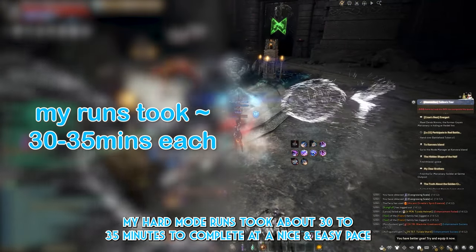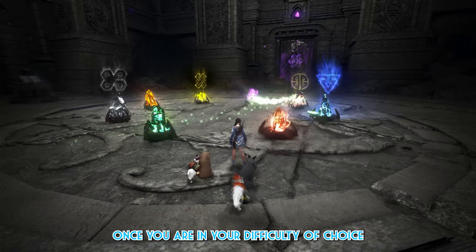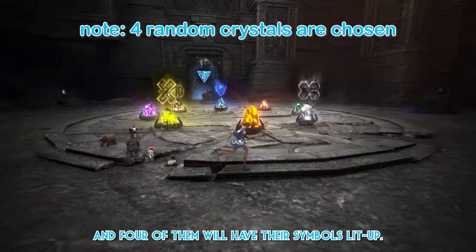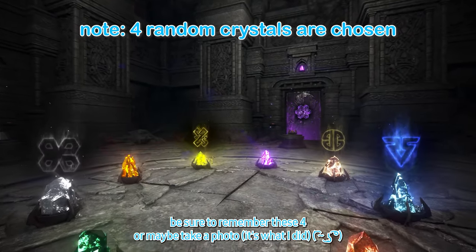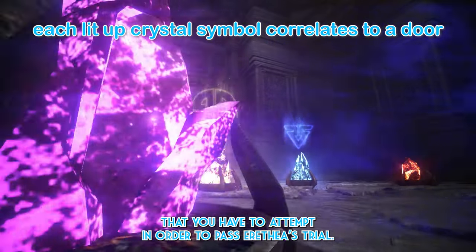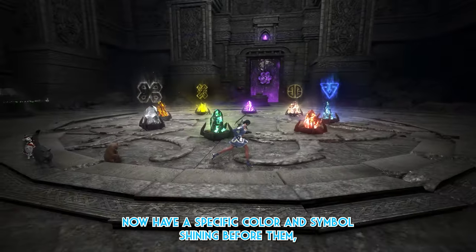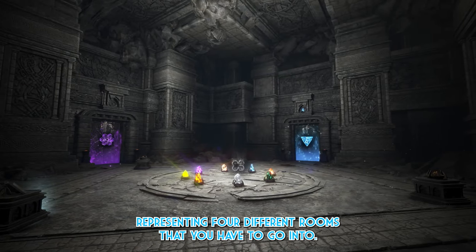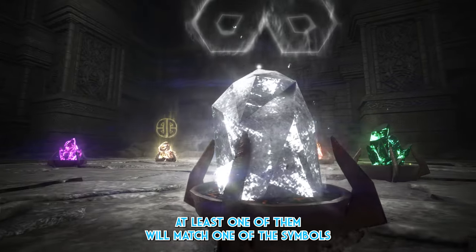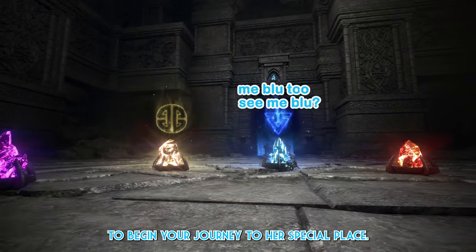My hard mode runs took about 30 to 35 minutes at a nice and easy pace, so you should be able to squeeze in at least two runs an hour. Once in your chosen difficulty, eight bright daylight crystals of varying rainbow colors will appear, and four of them will have their symbols lit up. Be sure to remember these four — or take a photo, as I did — as they correspond to the four different trial rooms you must attempt. The previously dim doors will now show a specific color and symbol, representing the four rooms you need to enter.